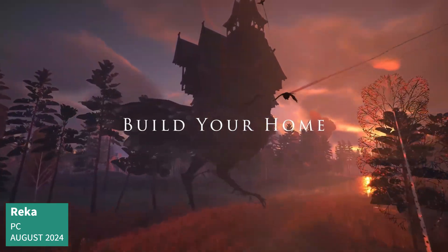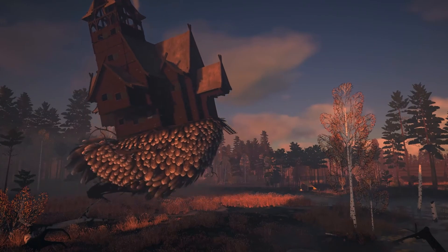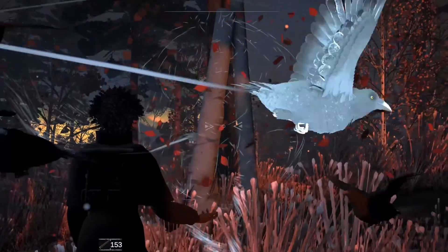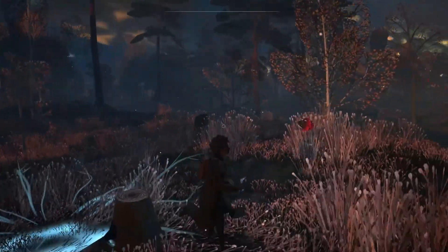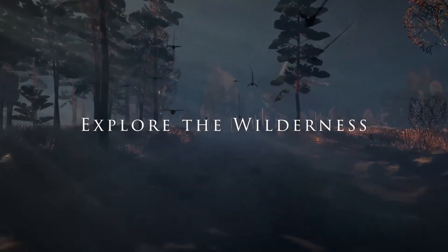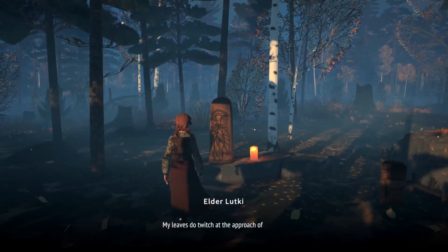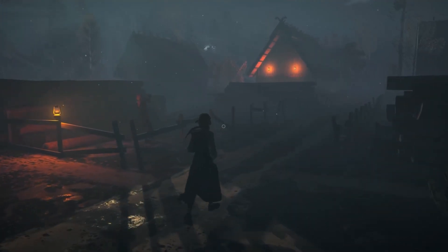Rekka is a game I've been looking forward to for a while. It's a single-player witchy building game that has you exploring the coziest-looking forest. You'll start off by customizing your character and then set off on a witchcraft-filled adventure. Your home is a chicken-legged hut so you can move it wherever and whenever you want. You'll solve quests for the people of the area, doing things like making potions, and uncover the great mysteries of the legendary witch Baba Yaga.